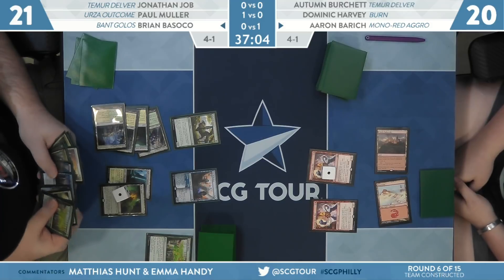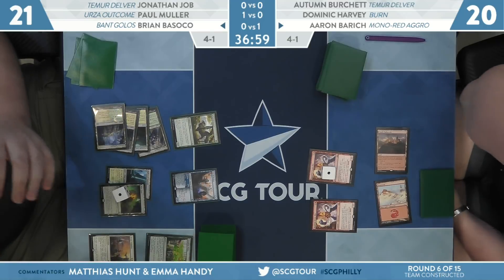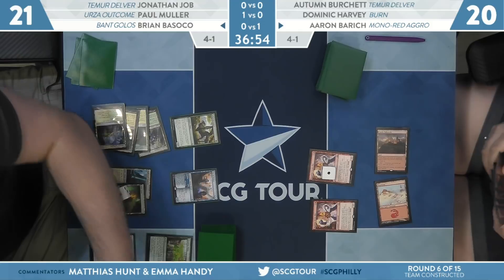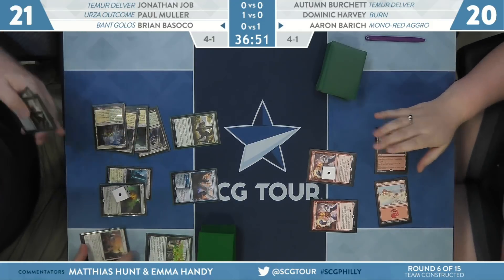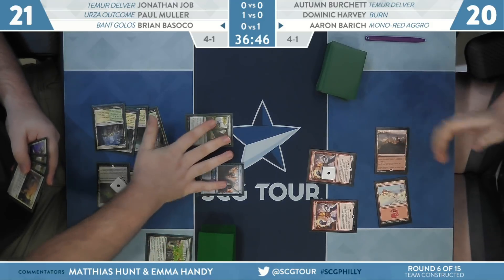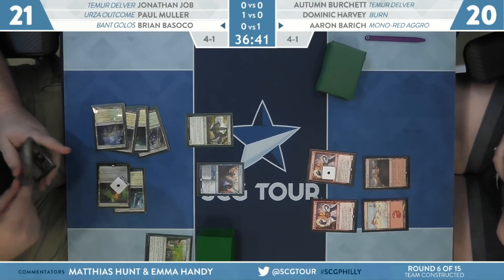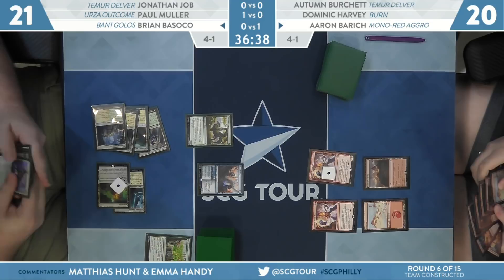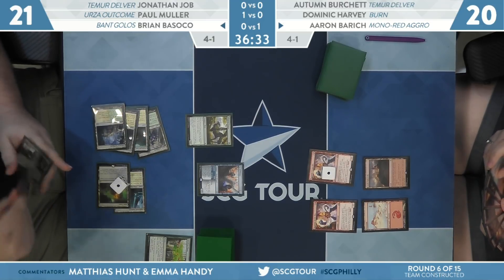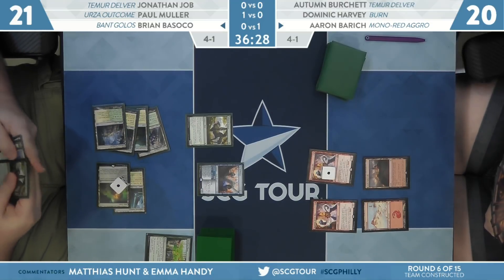Brian is going with Divine Visitation from his wish sideboard. Two-two Zombies are nice, but four-four Serra Angels are nicer. That's the plan — that's why you play this card. That said, he doesn't have a way to make tokens on the battlefield yet. Meanwhile, Skewer the Critics is stranded in Barrett's hand with a 1/4 and 0/3 on Basoko's side of the battlefield — she can't spectacle it yet. This is pretty rough.